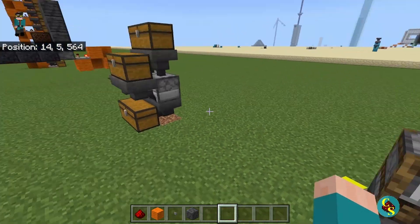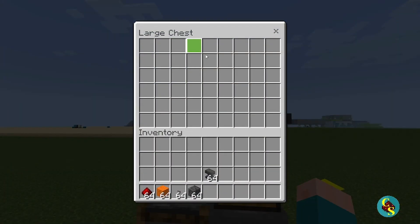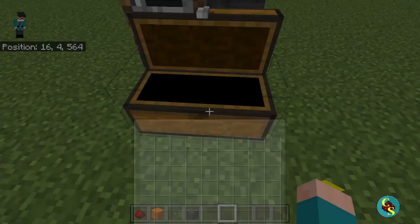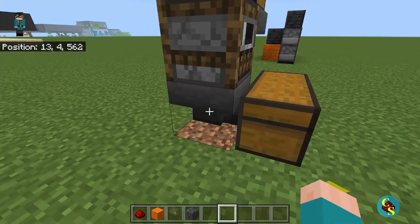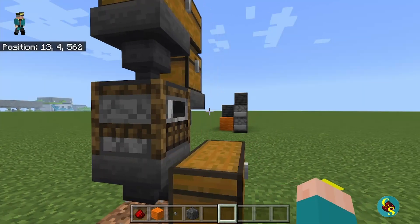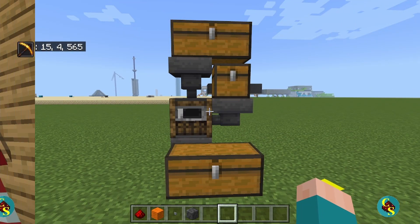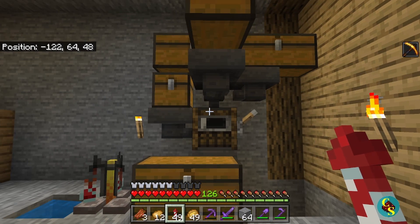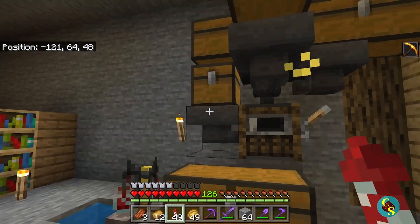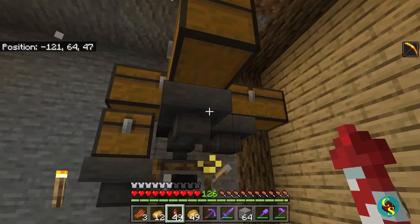The next thing we are going to look at is an XP farm. This is a very simple XP farm, and it is much like the smelter we built. In the top you have your item input chest, here you have your fuel chest, and this is your output chest. It is very important that you have an output chest — you cannot take items out of the smoker by hand or it will not work. To demonstrate, I'm going to hop on to Beef Nation. Here in Beef Nation, in my house, this is my back room where I have my XP farm — same as the one I showed you, just with a few more input chests.